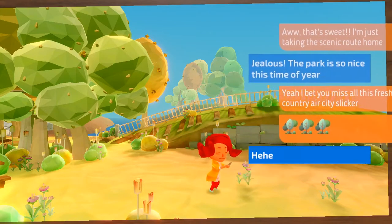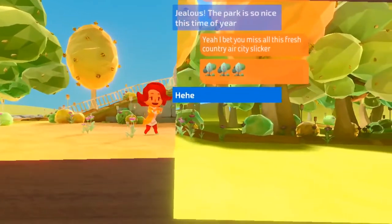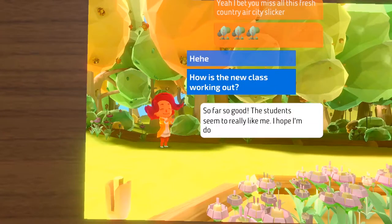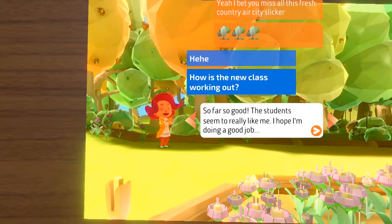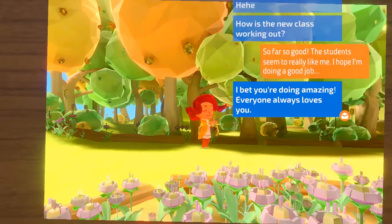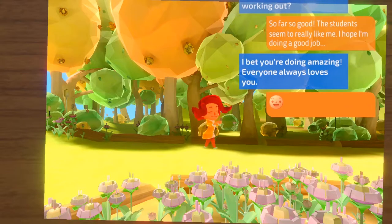Trees! This is very story oriented. How's the new class working out so far? So good - the students seem to like me. Oh wait, only one student has glued their hands together so far! We can actually make choices here, that's weird. I bet you're doing amazing - everyone always loves you. Hee, smiley face.